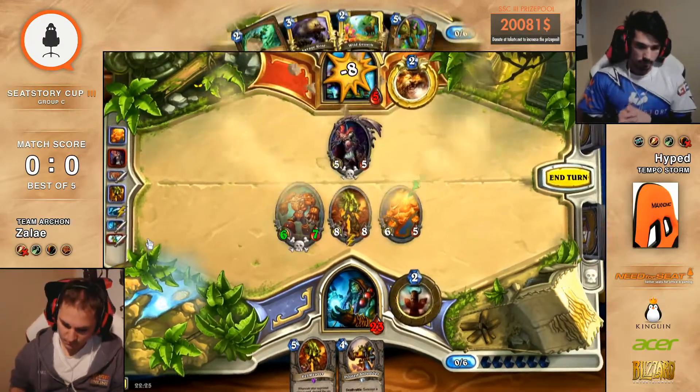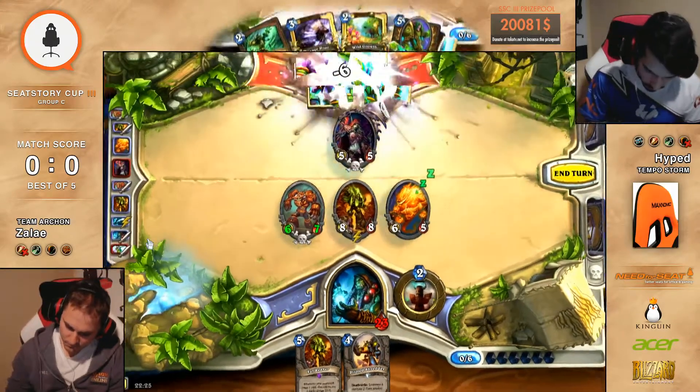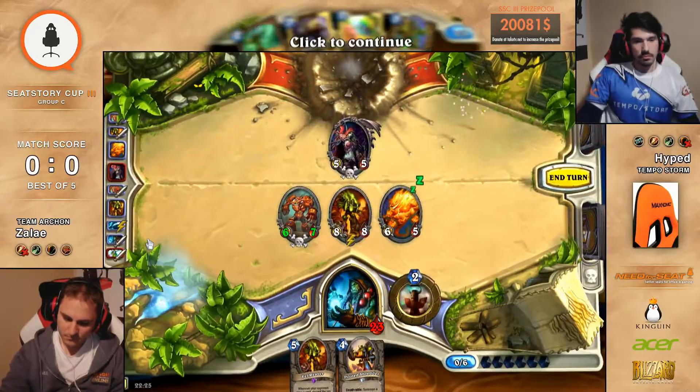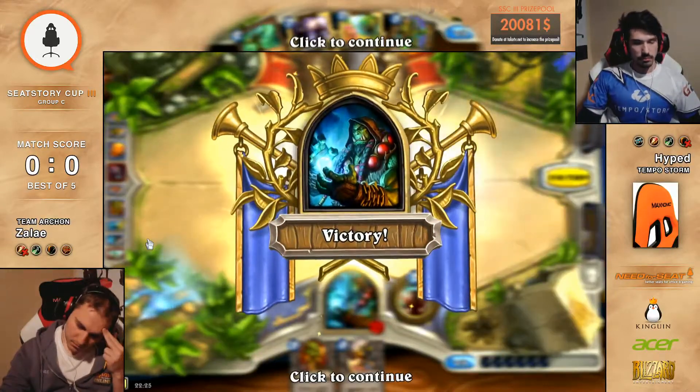That was actually a really fast game. I think we missed the classes, right? The classes we saw from Zelay — we saw the Hunter ban and Hyped's ban damage from Zelay. What is pretty interesting — they both are running Rogue. We didn't see that many Rogue yet in the tournament. It was only Raynard in Group A that used it. I actually thought we'd see a lot more Rogue — I know there was a lot more in the other groups on the other stream.